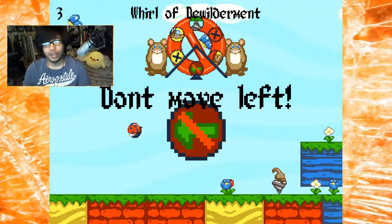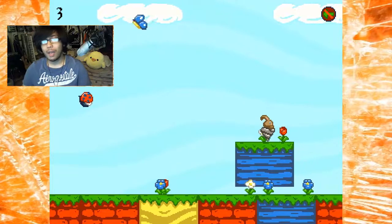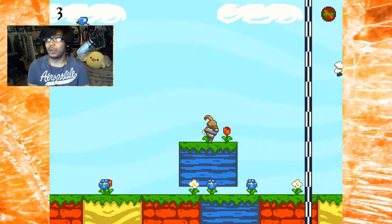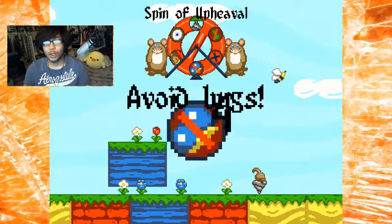Don't avoid blue. Don't move left — that's not too difficult, right? I mean, all I'm doing is going right. I'm going to guess that maybe the farther we go, the more difficult the layout will get. Like maybe I'm going to have to go left at some points. And here's another little speculation — maybe we can get more than one restriction at a time.